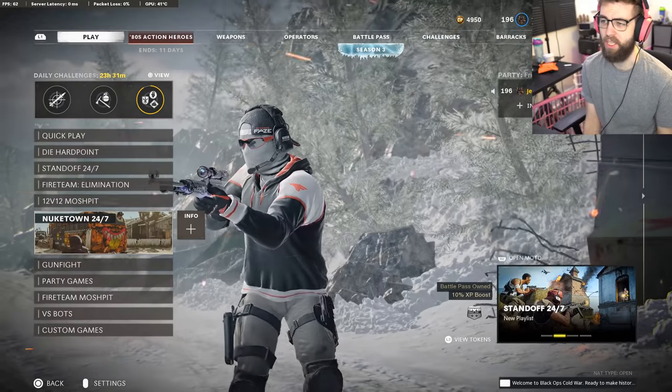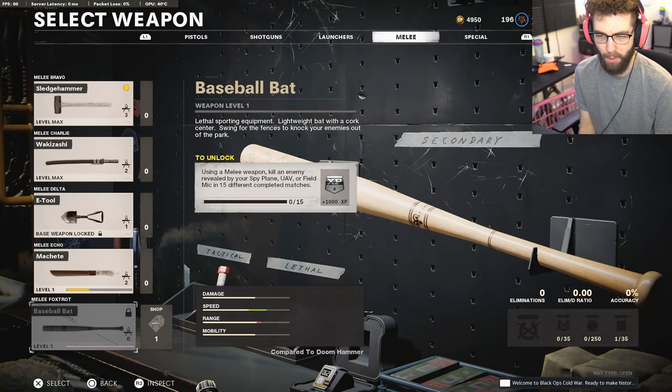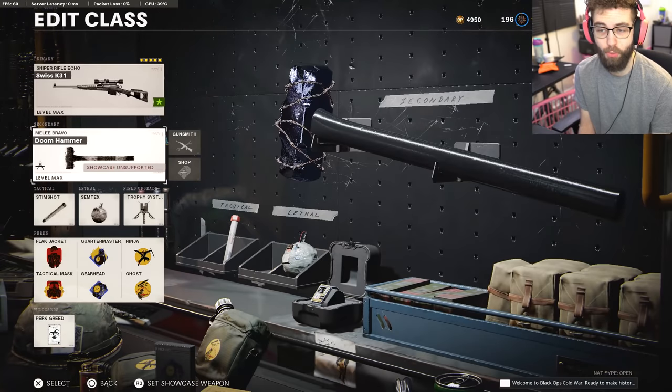They actually just released the baseball bat. What do we need to do to unlock it? Using a melee weapon, kill an enemy revealed by your spy plane, UAV, or field mic in 15 different completed matches. So spy plane or UAV — are those not the same thing on this game? 15 different completed matches, I'm assuming. It says completed matches too.